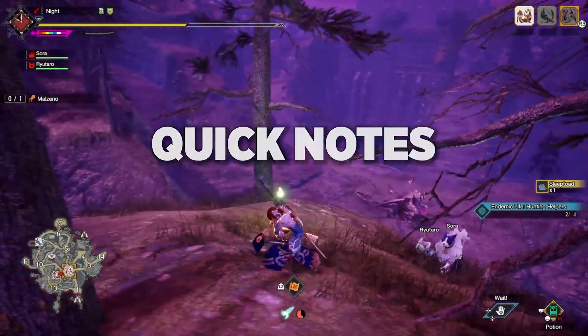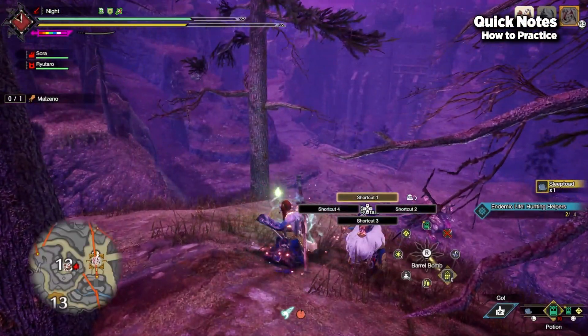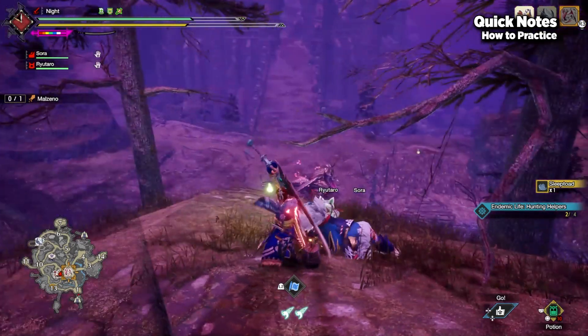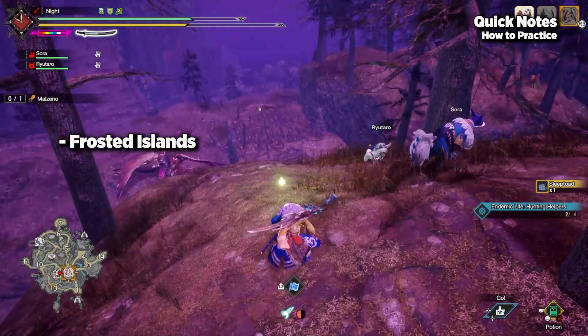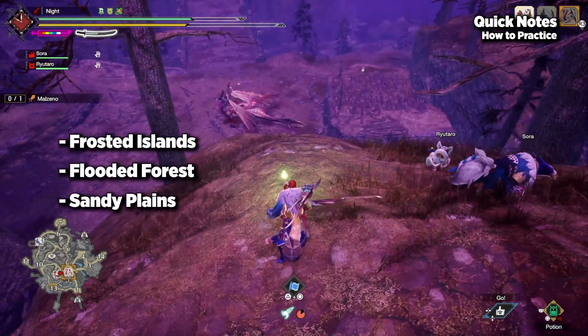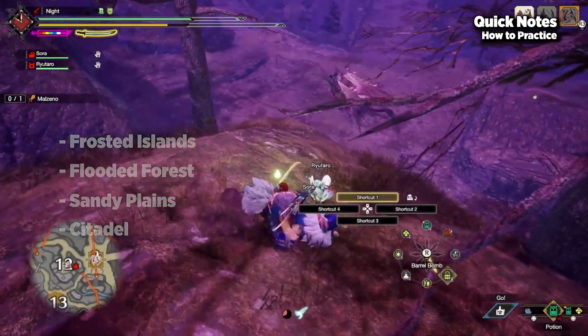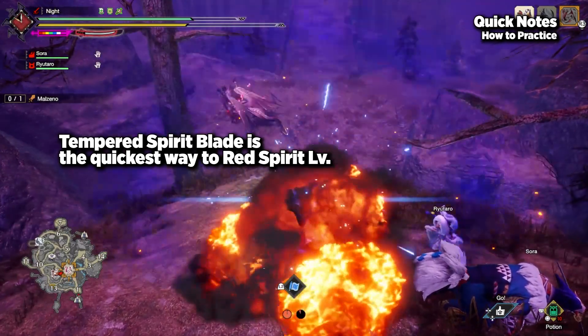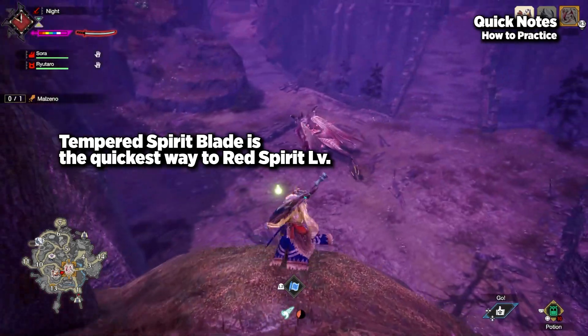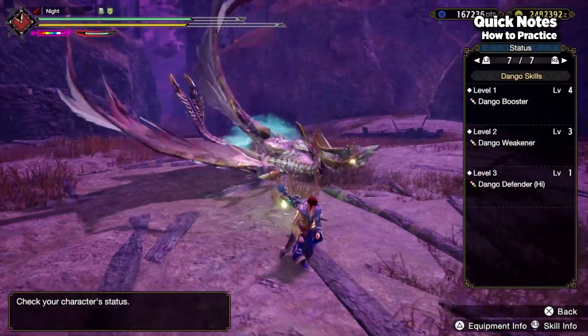Before we begin, for anyone that wants to test this out themselves, practice the steps in Training Room first, then go into specific maps that have Sleep Toads. You can find them on Frosted Islands, Flooded Forest, Sandy Plains, and on the Citadel. Get your spirit level up to red — the quickest method is to have Tempered Spirit Blade and activate it with your small Barrel Bombs. Sleep the monster, and profit.